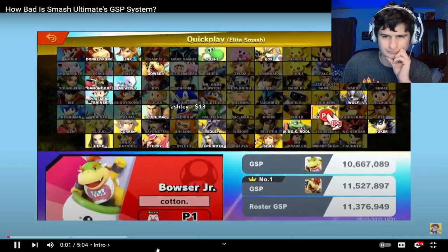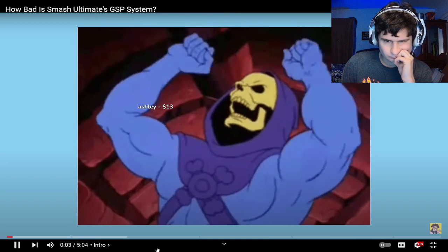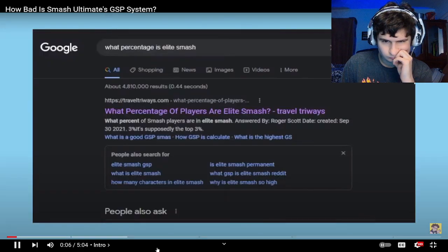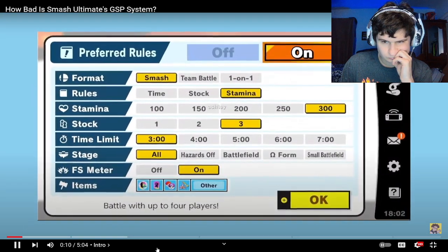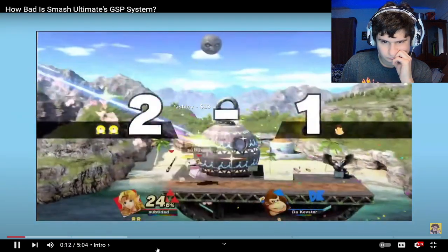The Smash Bros Ultimate GSP system — we know it, we probably all hate it. We all come across someone who got into Elite Smash, which is supposed to be the top 5% of all online players, who has a ruleset that looks like this, and then proceeds to teabag you after hitting you with one of these.